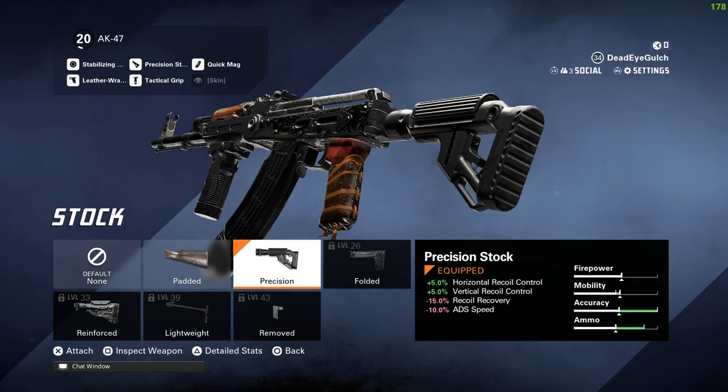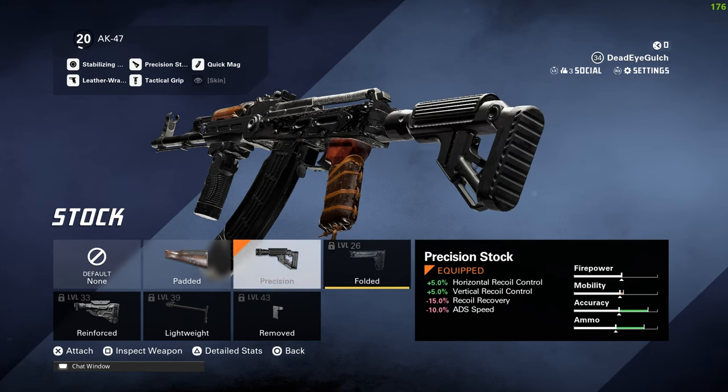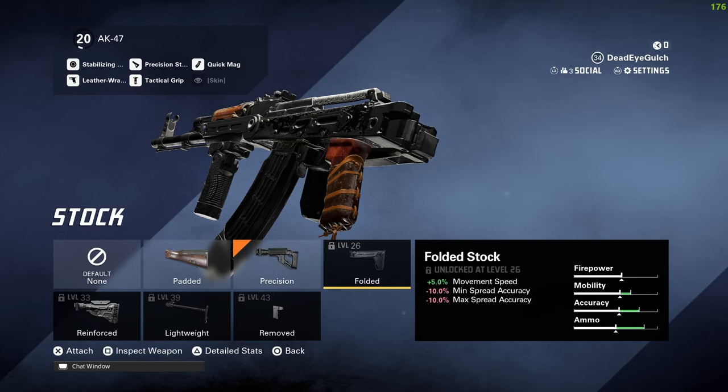For the stock we've got the precision stock, though I feel the lightweight stock will be really good once I unlock it. The precision stock is actually solid — I think it might be slightly better than folded. If you had to choose between folded or removal on the AK, it depends on how you play: for short to medium range, go removal; folded is for when you want to reach out to longer distances.